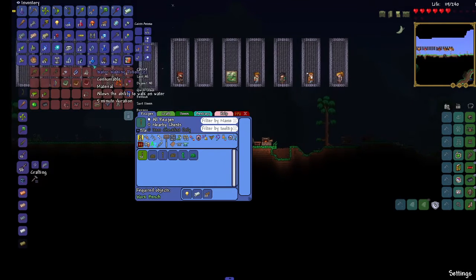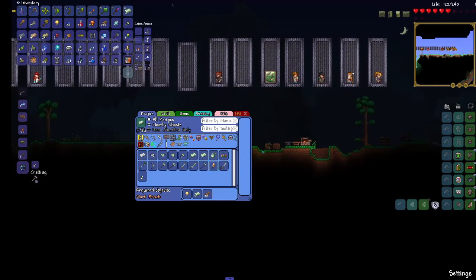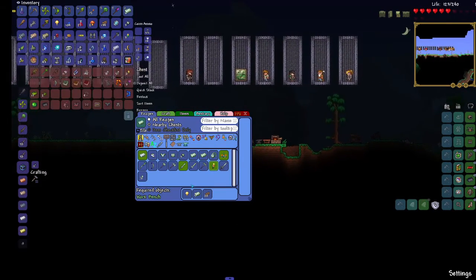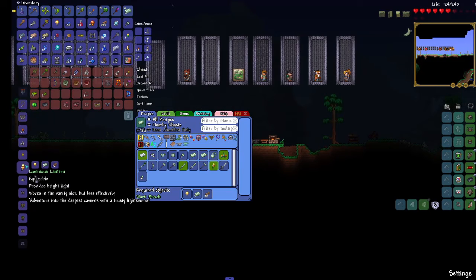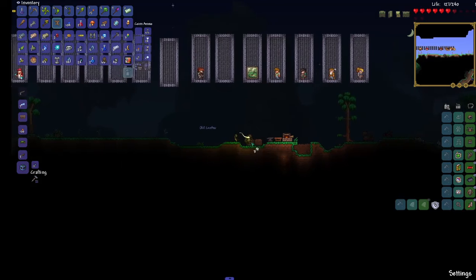Anyway, let's see here — what can I make? Twenty wood. Oh, a luminous lantern! All right, let's put this away.